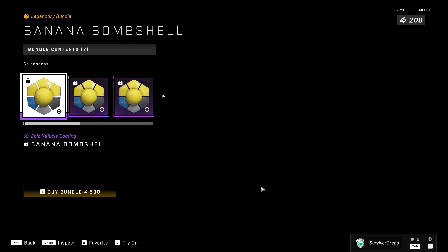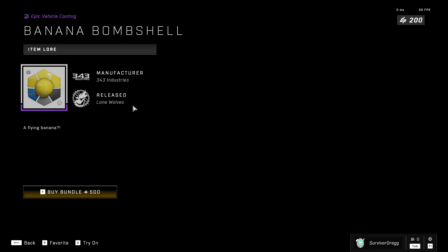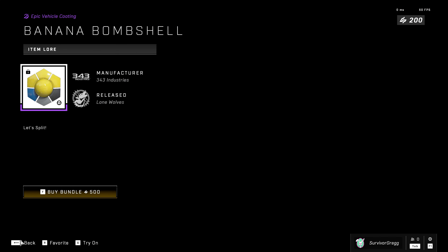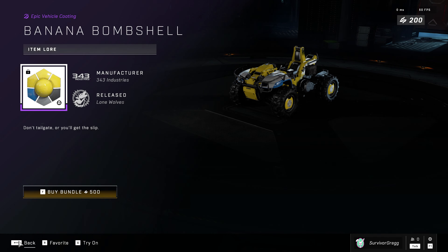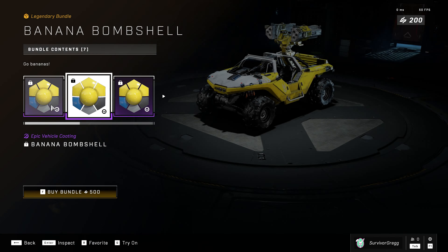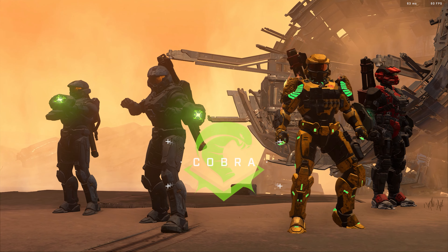We got the Banana Bombshell Pack, which comes with the tank skin. Looks like it comes with all the skins, just about. Give you a little sneak preview of all that — basically just a yellow, blue, gray skin.